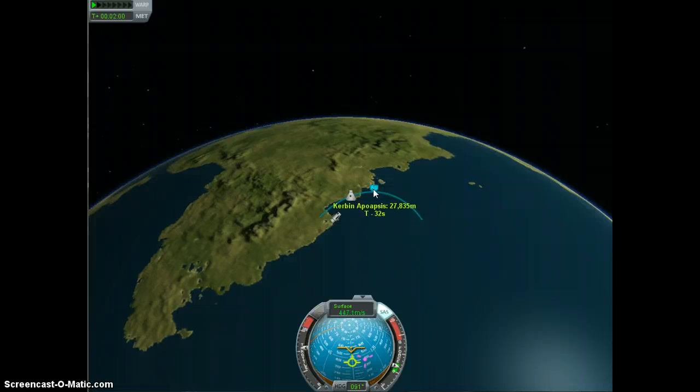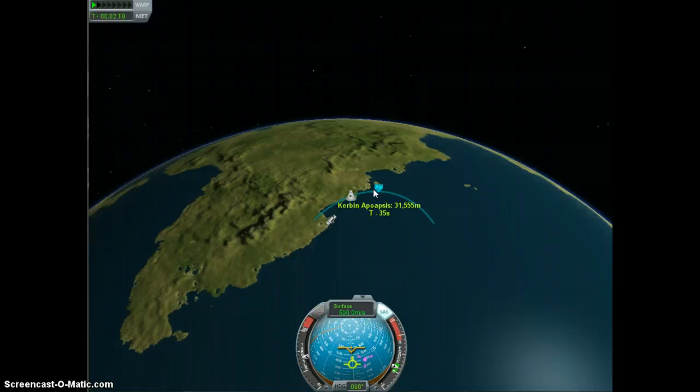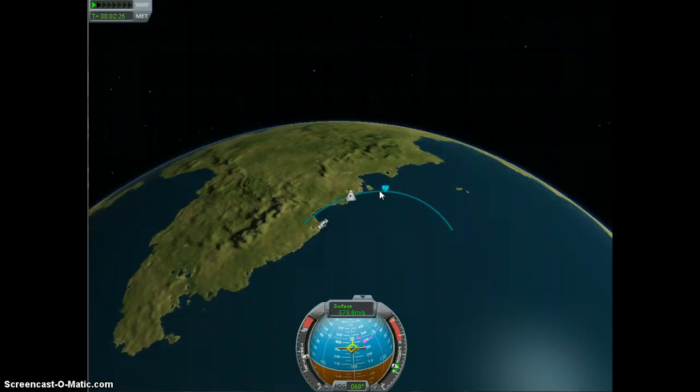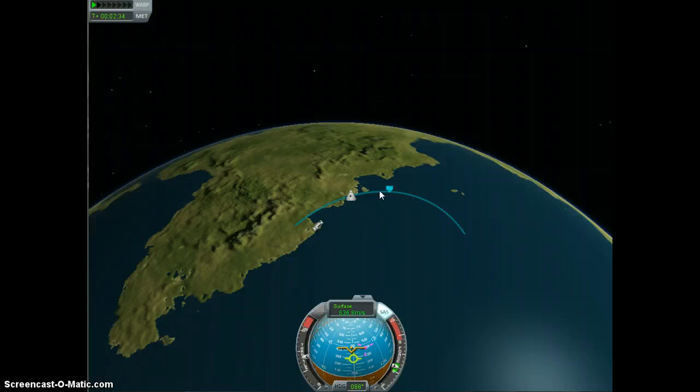As we see, we are increasing our velocity and altitude, and I'm trying to keep the acceleration at about a G. Anything over that and I start having viciously aggressive flight problems. So when I have 35,000 meters, I'm going to go ahead and drop it to 45 degrees above the horizon on a 90 degree heading. As you see, I've missed it, and it's taking a little while to pull back up, so that is why we might want to just back off on the throttle a bit.